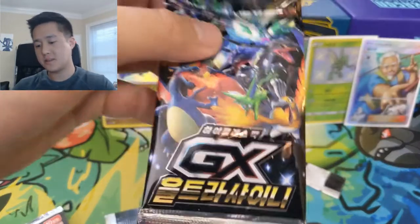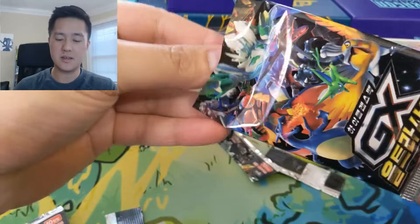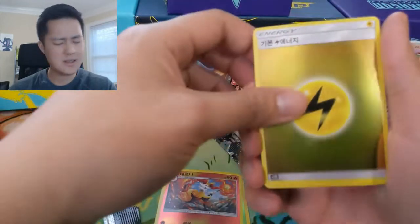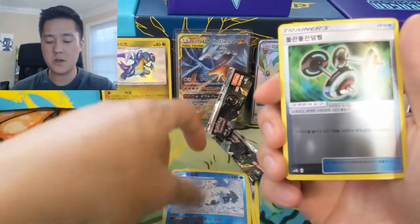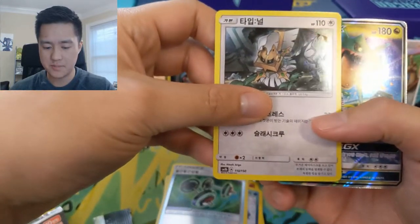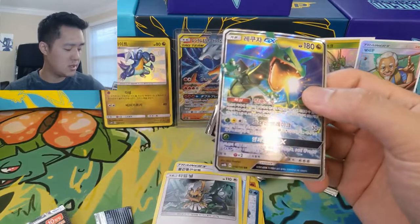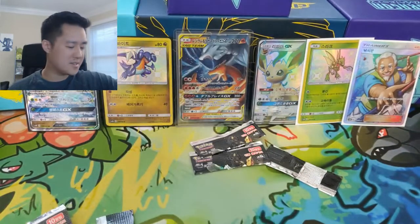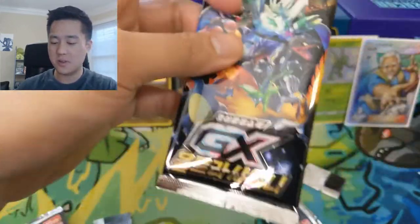Alright, we have three packs left searching for that fourth SR — that would make this box by far the best one, beating out that Shining Charizard box. Pulls: Delphox, Lightning Energy, Alolan Diglett, Gible, Magcargo, Abomasnow, Bodybuilding Dumbbells, Type Null — very strange, almost like a Chimera kind of thing — and then a Rayquaza GX. Pretty cool. That's definitely one SSR I would like to see. And I forgot about just the regular GXs — my guess is there's going to be at least one more in these last two packs, and if we're super lucky there'll be another SR.